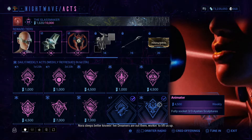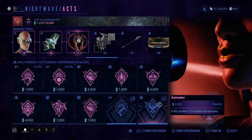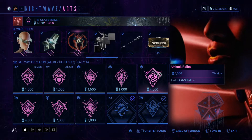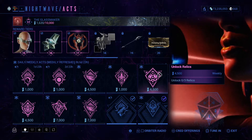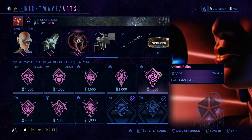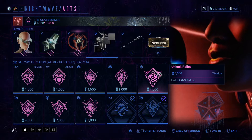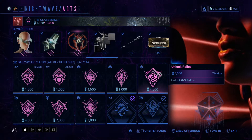Now you guys know what it means by 'socket' if you didn't know before. Let's move on. Unlock three relics — what it means by 'unlock three relics' is just crack three relics. So do three relic missions and boom, it's done. That's all you have to do.